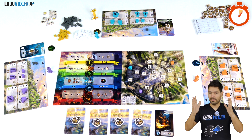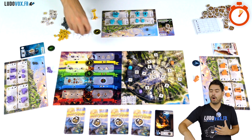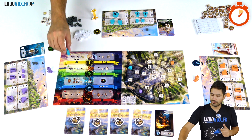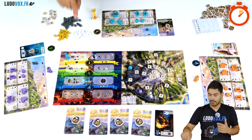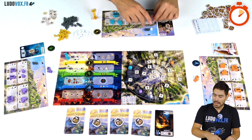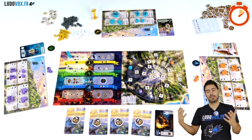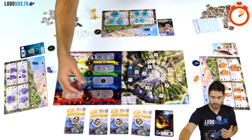On your turn you simply move your builder to a different area and take the action there. For example, as the first player I move to this area and take the allotment of resources — one marble and one stone. Because I have the favor of that god, I can also take the bonus action.